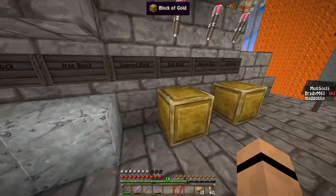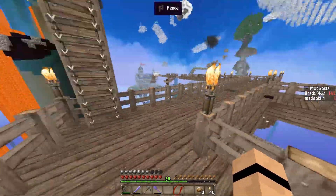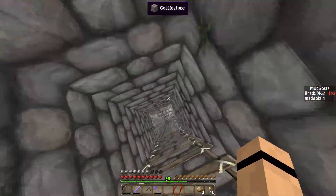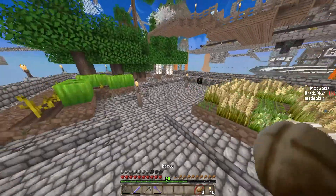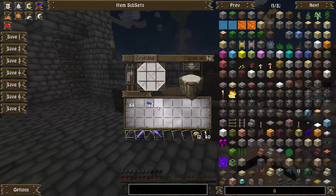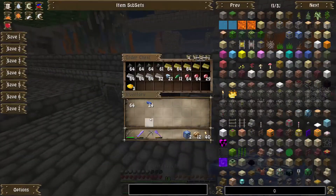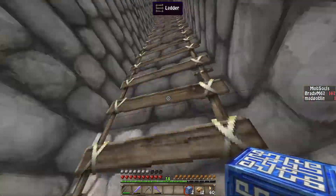Oh it's just two lapis blocks actually. I'm pretty sure I have enough for two. Diamonds I definitely don't have enough of — I'm gonna have to explore more to get them. I need like six or seven diamond blocks, something like that. I easily have enough lapis blocks so I can go ahead and throw these blocks together. The lapis blocks look interesting in this texture pack, actually I like that.